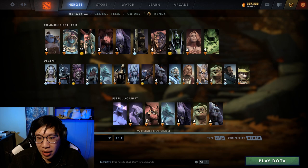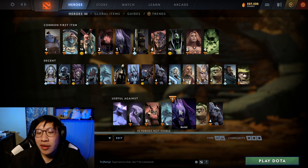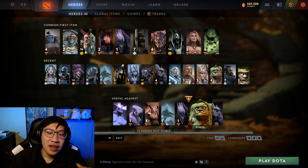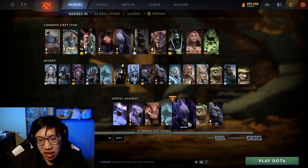Bane, Pudge, and Witch Doctor - if they get a full channeled ult off, it can be pretty bad for your team. Depending on the draft, if you are one of the only stuns on your team, your job is to cancel their channeled ultimates. Maybe you'll need Force Staff or Blink to do that, but Aether Lens is an option as well. Bane is Fiend's Gripping from far away - you don't want to put yourself in danger, so get the Aether Lens and save him from a safe distance.